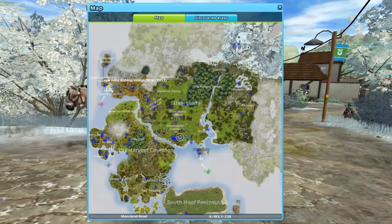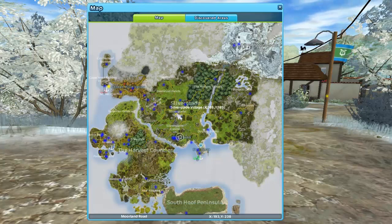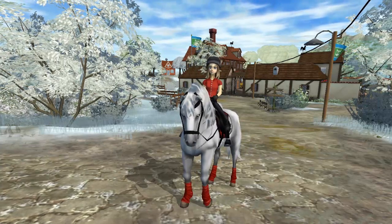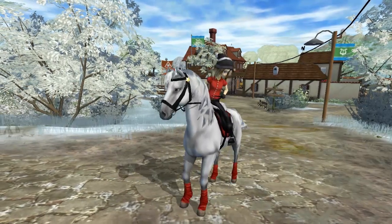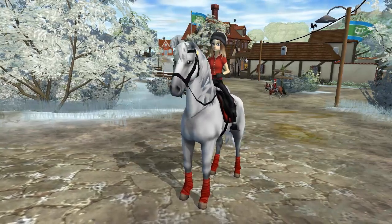If you take a look at the map, you'll see a quest at Golden Hills Valley — that's at Cape West Fishing Village because the horse market is open over there. In Silverglade, the Christmas quests continue with the console men. There's also a dot for medicine quests in Aideen's Plaza — I'll be making a let's play about those for this Sunday, so subscribe so you don't miss it!